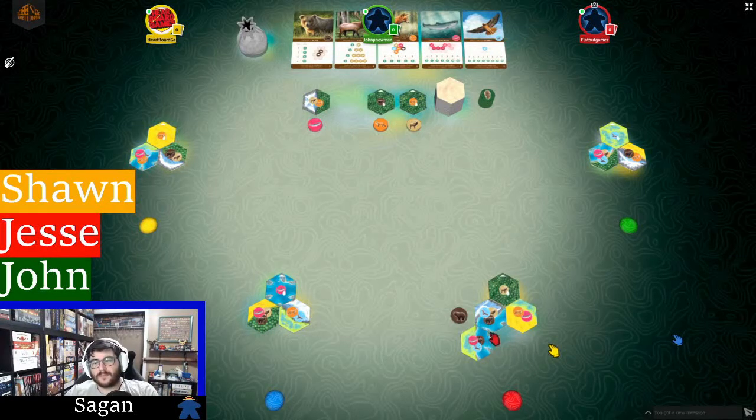You start with a trihex that has one of each of the five different environments. You add new hexes anywhere around that environment. The tiles have certain wildlife they can support — for example, a tile might support a bear, a hawk, or a salmon. If you don't have room for the wildlife you draft, it just goes back into the wild — you won't be able to add it to your board.